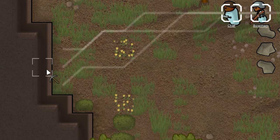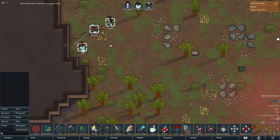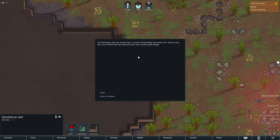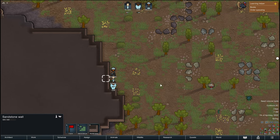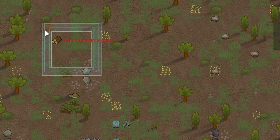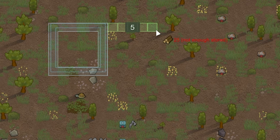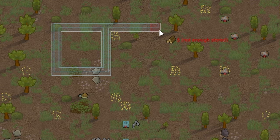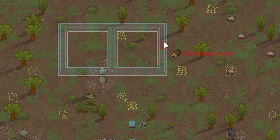My initial urge was to send everybody over and investigate the ancient danger and break down the wall to find out what was inside. Once I received the pop-up though, I decided against it — my fear of the phrase 'may contain a great danger' made me squirm away. It was time to begin construction on the new base. This time I had to put a little bit of planning into it — from the last episode I know I need to keep my survivors happy and minimise their breaks.